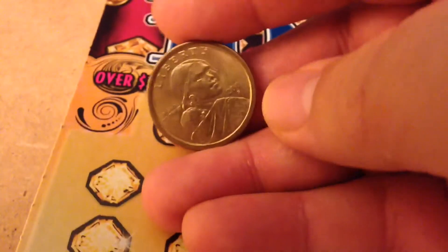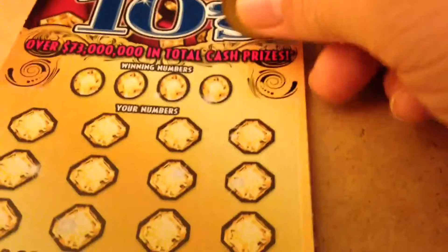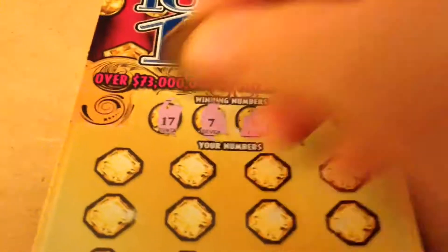Scratching here with this dollar coin. Remember those dollar coins they used to have? Well, let's see if it brings us some luck today. We got 17, 7, 4, and 22. Let's see if the diamonds show up.